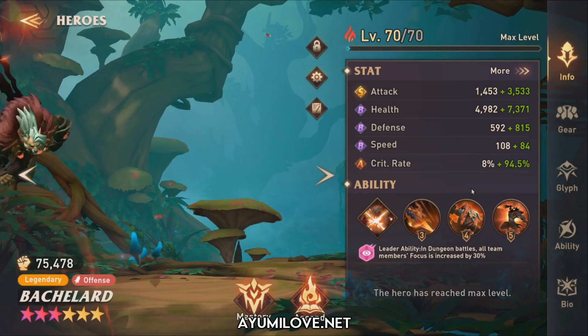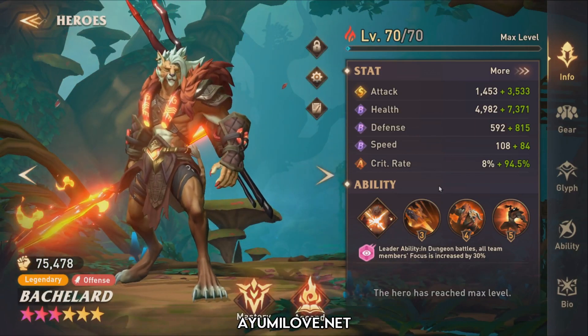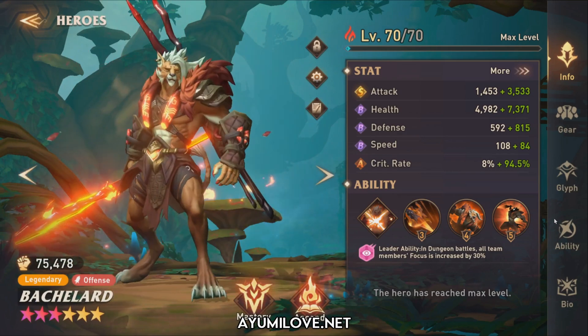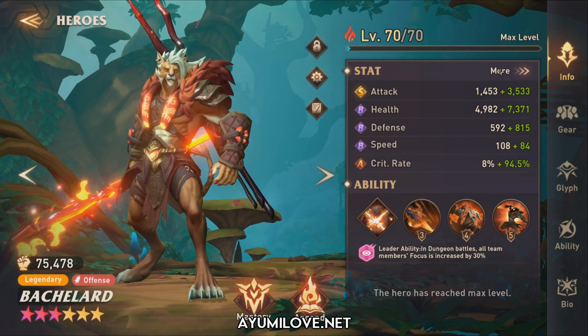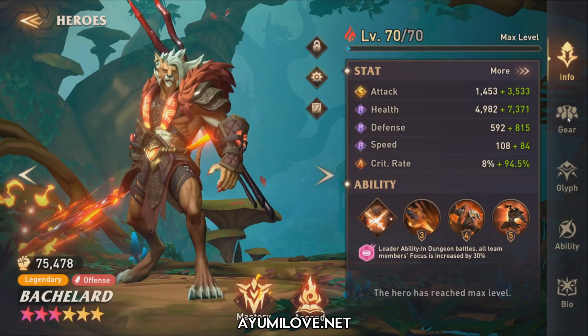For Bachelet, as an Ignite debuffer hero, I prioritize attack stats, speed, critical rate, critical damage, and focus stats. These are the ideal stats for an Ignite debuffer like Bachelet.